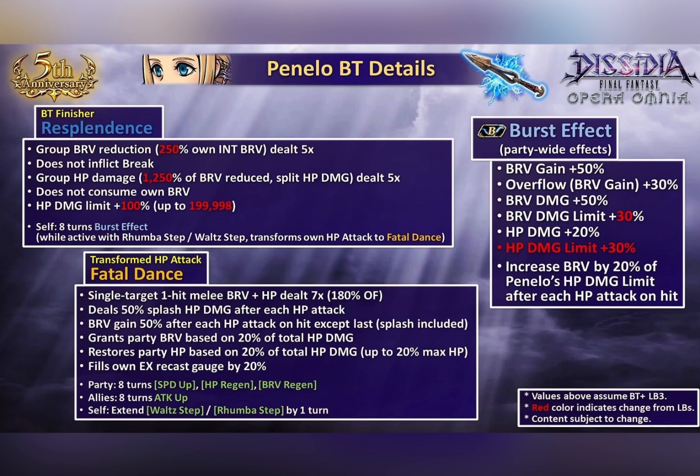This is really really awesome. You get a great effect where HP attack isn't tied to it, so if the enemy has a shield it doesn't matter because your HP refund is based off Penelo's HP damage limit, which gets boosted with high armor. It's a really awesome BT effect — a very Snow-like BT effect.